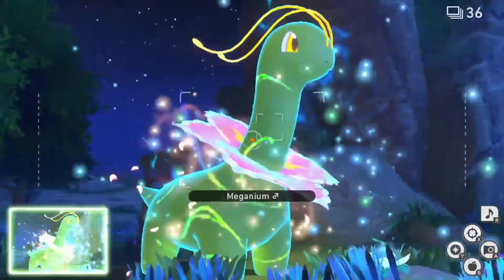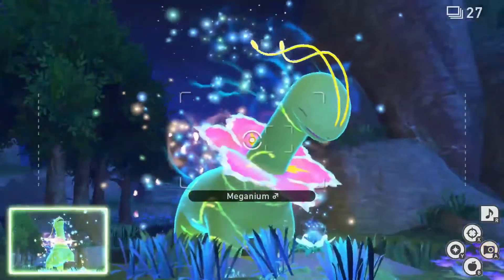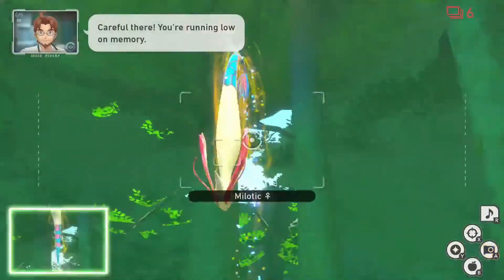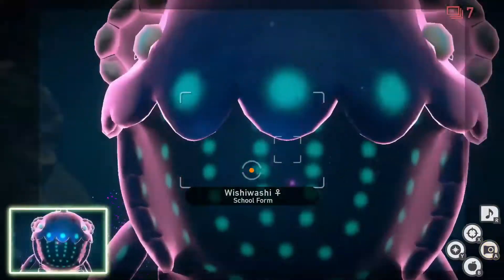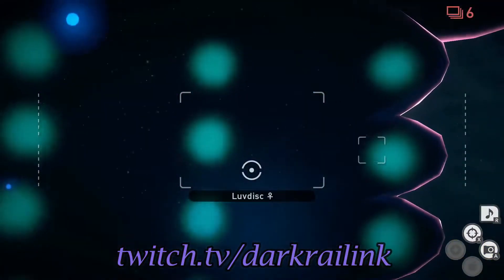Hello everyone and welcome! My name is Darkrylink and today I will be showing you how to get 1 to 4 Diamond Stars for Auroras in the new Pokemon Snap. This video is for those who want to go above and beyond with their pictures and be the best like no one ever was. If you enjoy this video, please subscribe to the channel and hit the notification bell for future videos, and come check me out on Twitch at twitch.tv/darkrylink. I'd be happy to see you there.